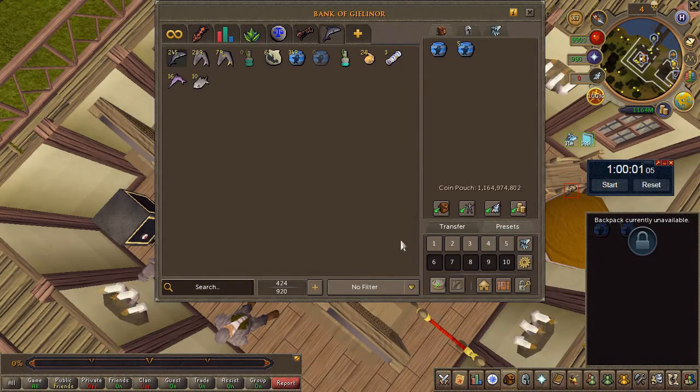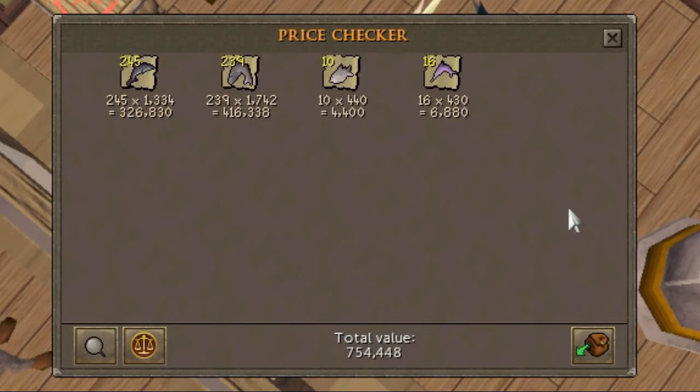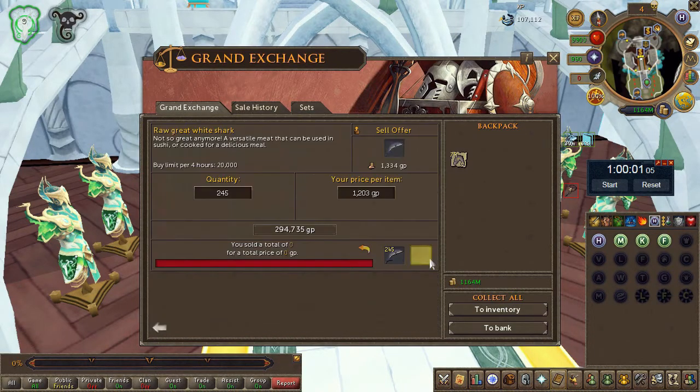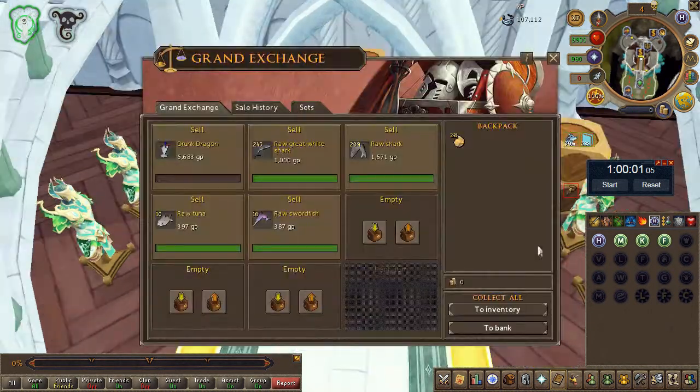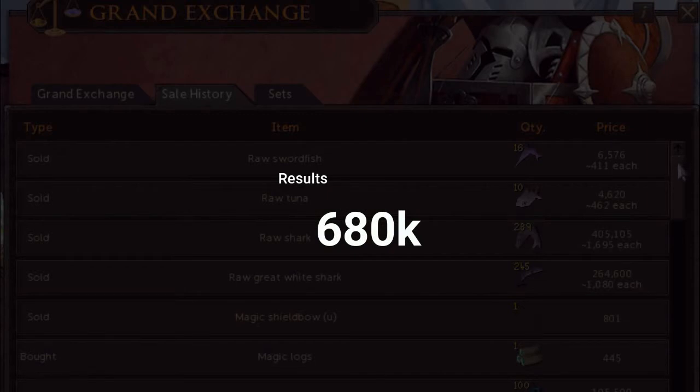The results weren't as plentiful as I'd like. They were valued at 754k but we only got 680k after selling. With sharks available in places like the Barbarian Rod area, God Wars Dungeon 2, and the Garagorshu dungeon, the current low prices aren't too surprising — they just aren't the premier food they used to be.